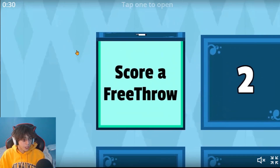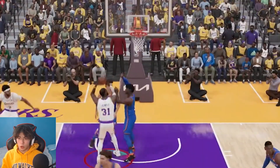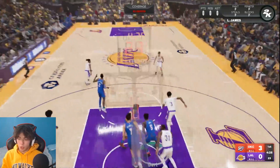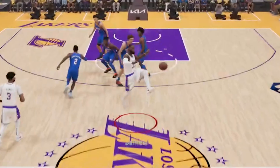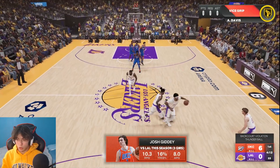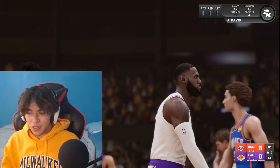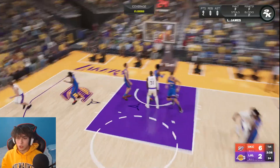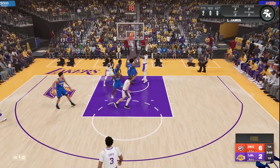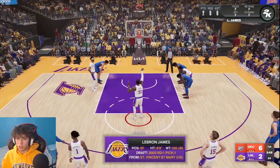We're gonna start at number one - all we have to do is make a free throw, and you just can't dribble. This is atrocious. We're just gonna take a shot and we get blocked by Chet. This probably isn't gonna be as easy as you think. This LeBron was so terrible he literally couldn't even catch a pass. LeBron, you can't even catch the ball. We scored and drew a foul - let's go! I don't have high hopes for this at all, but let's just give it our best.